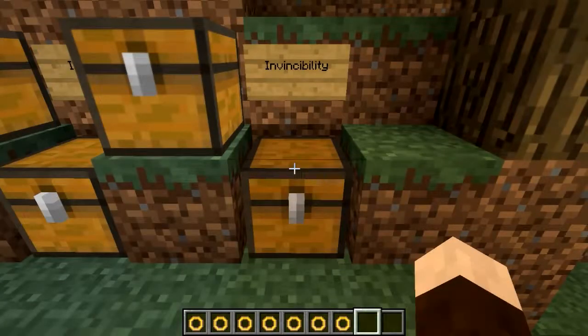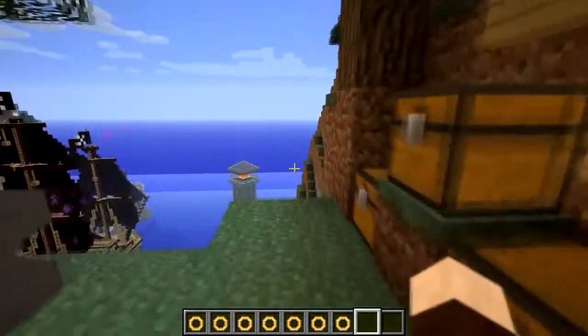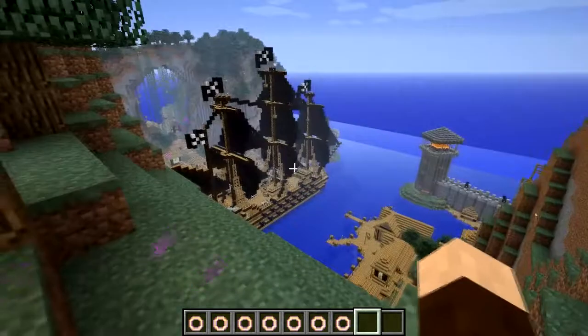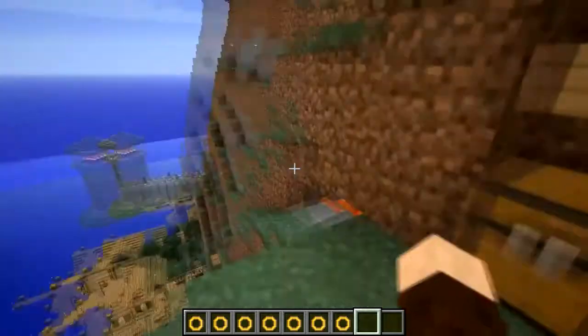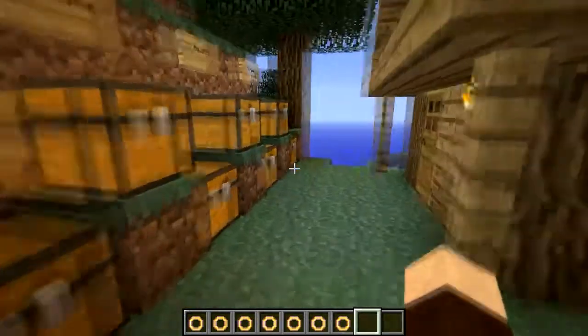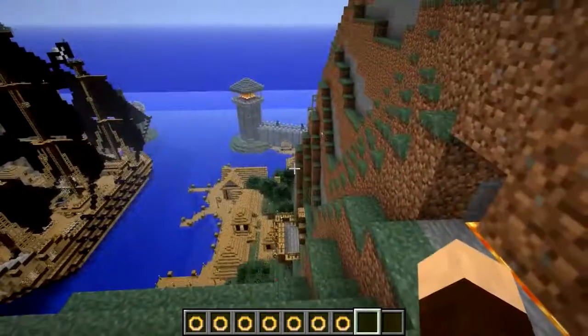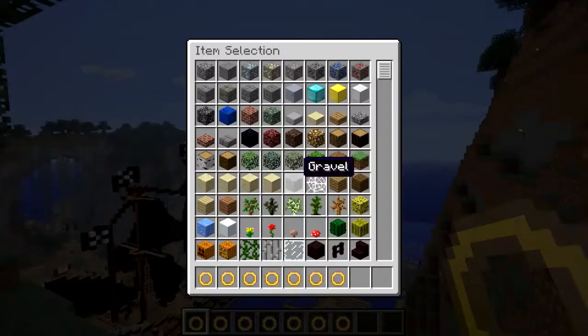All these rings don't just give you a benefit straight off the cuff. They do give you a benefit, but some of them have a negative side effect as well, which is just genius. A mod like this deserves something like that. The guy who made this has really thought about it and put the effort in — even the recipes are really well representative of the rings. So let's check out the first ring, which would be the Ring of Invisibility.